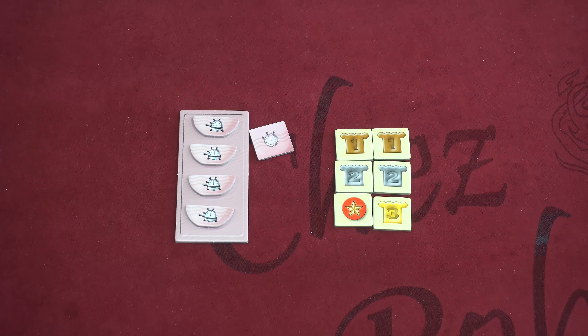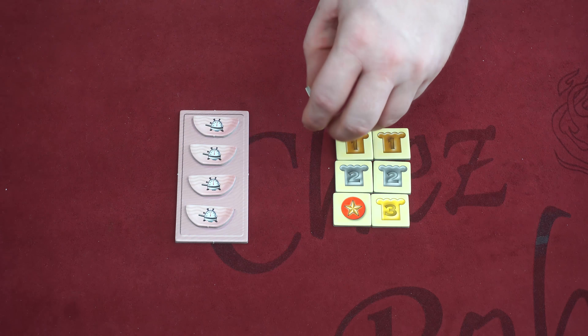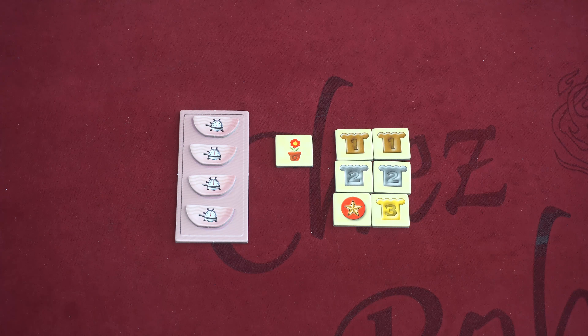So that can get you closer to that win condition. The final one is just this consolation primrose — it does nothing. You just get this pretty flower to congratulate you for completing your dish in such a timely fashion. That's the promo.